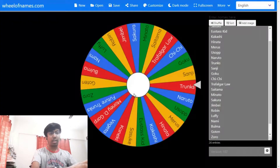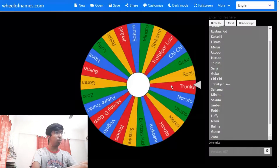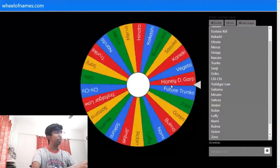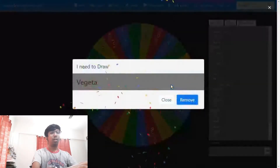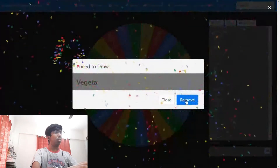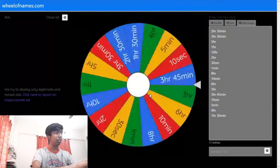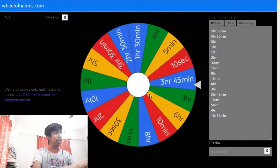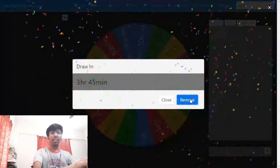For the third character I need to draw, let's spin the wheel — it's going to be Vegeta, nice! Now let's see the amount of time: I need to draw it for three hours and 45 minutes. Now let's begin.